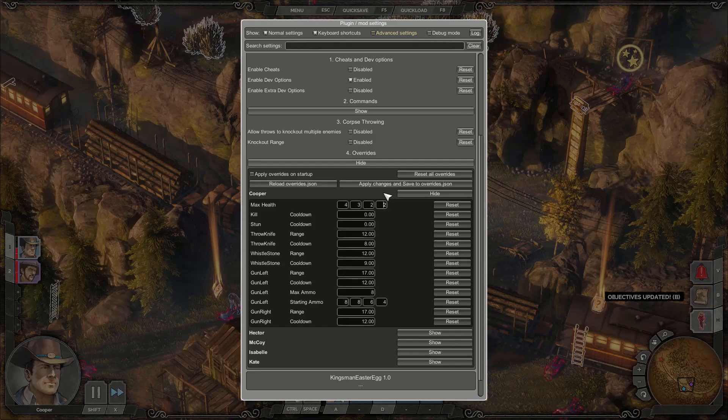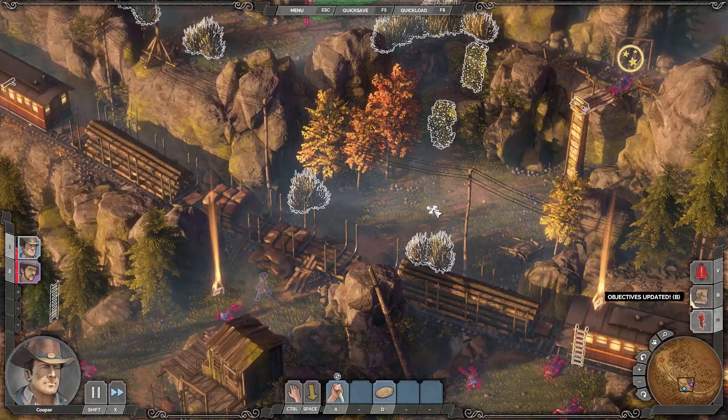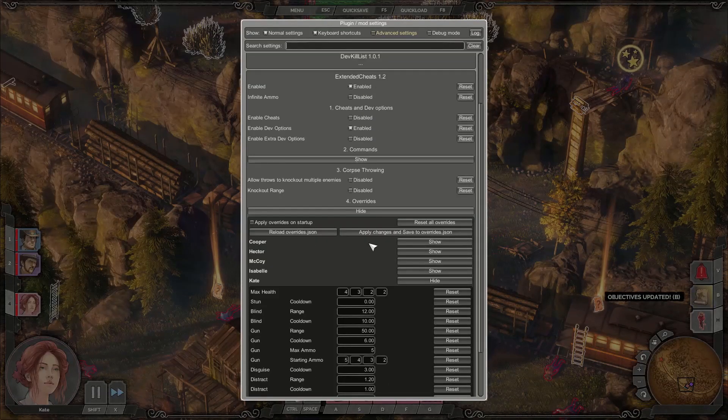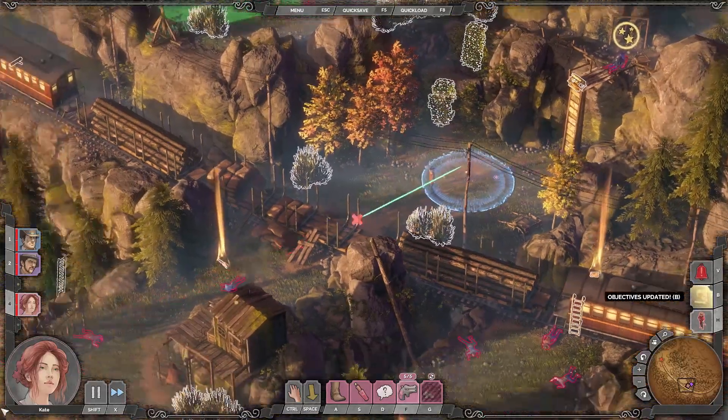One thing to take note of: this only applies everything when you press this button, so if you load into a level it won't be changed. But you can check this box and then it will apply everything automatically on level startup. You still need to be careful if you're spawning characters later on. For example, if I go to Cade and give her some more gun range and apply, then spawn in Cade — you can see her gun range is still very small. So I need to apply it again with her already spawned in, and now it works. You can see she has long range.